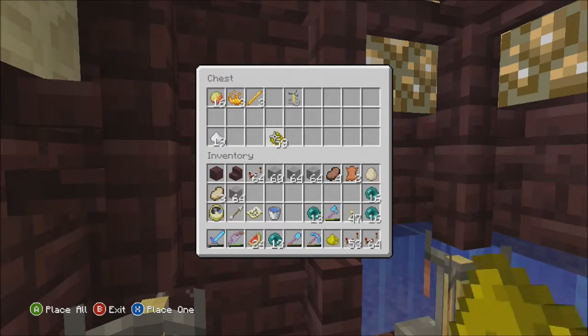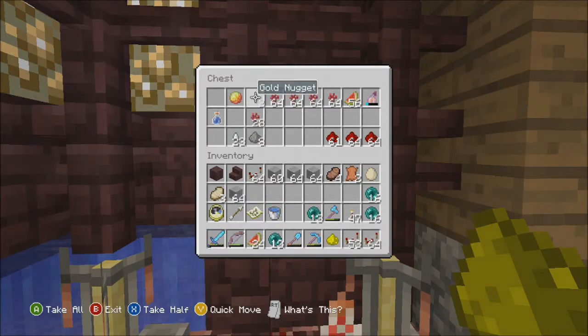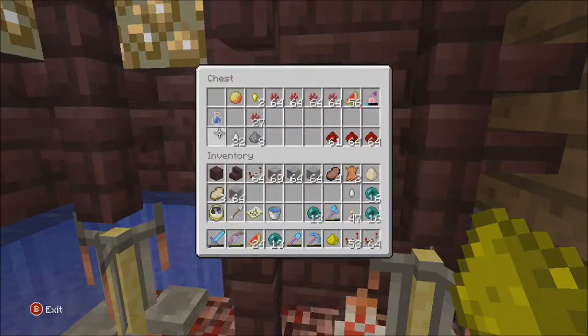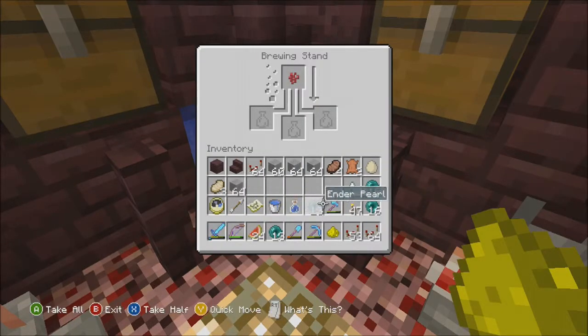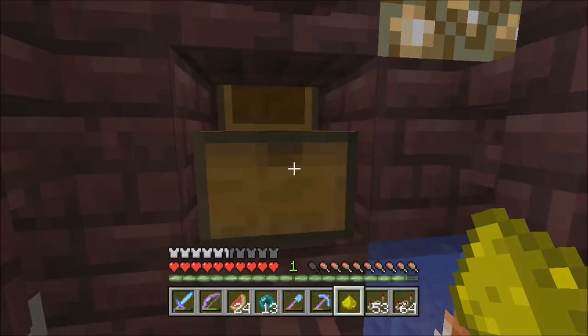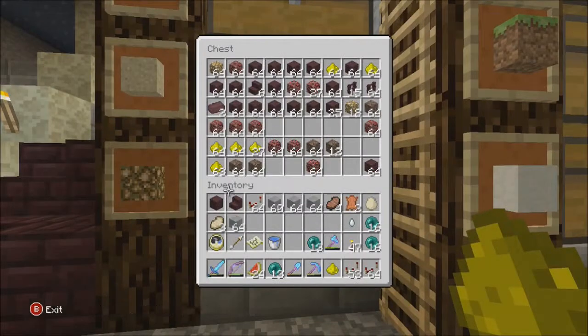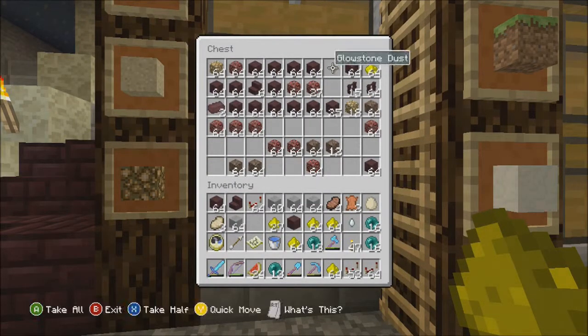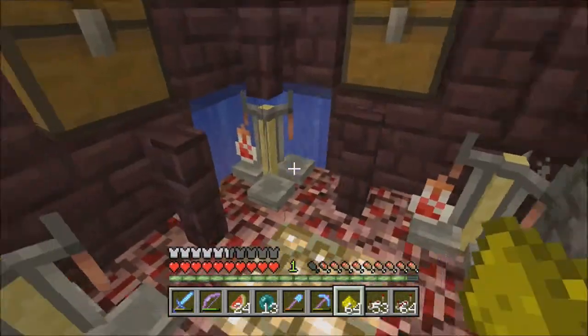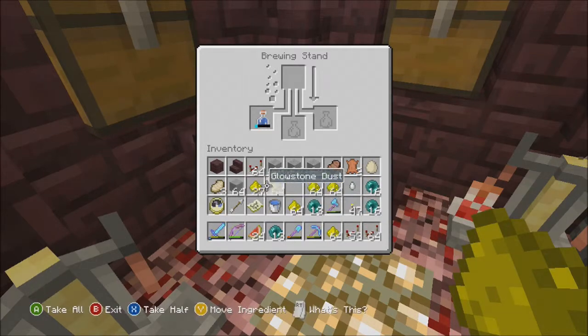Let's grab one and make a regen potion. Do I have any bottles? Yeah, let's just make one. As we wait for that — I think it's glowstone, so I'm gonna grab all the glowstone I have. Is it ready? Yeah.